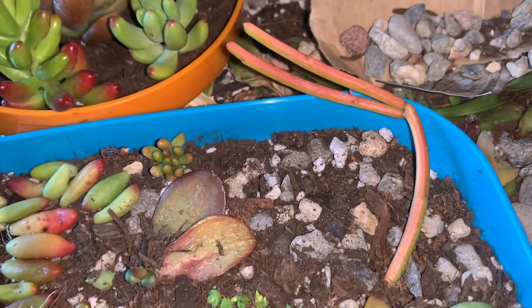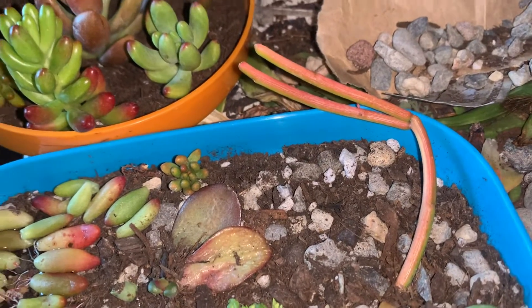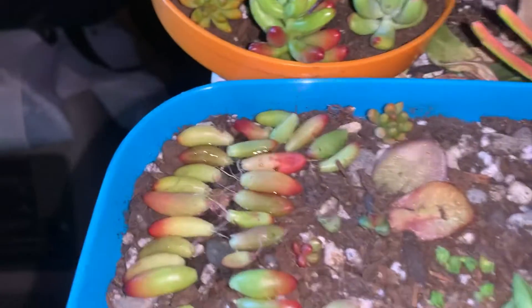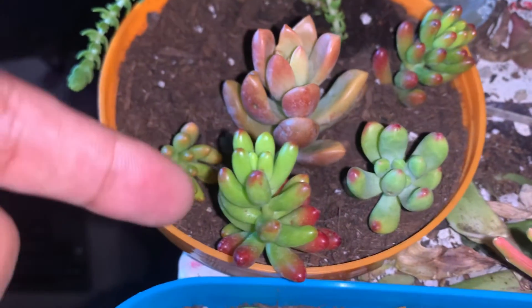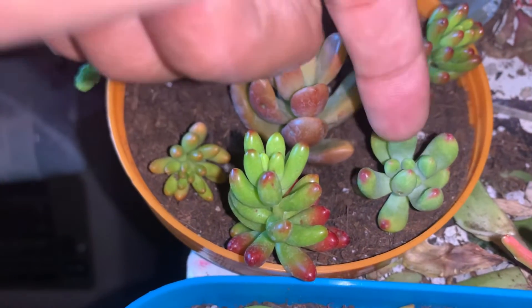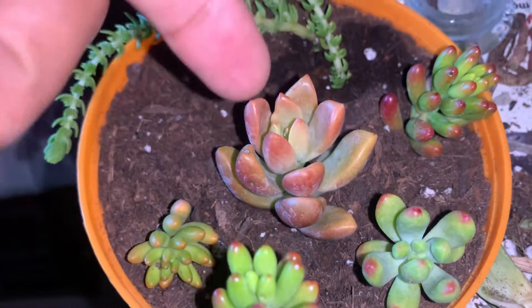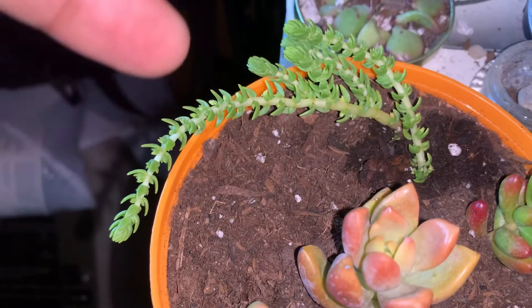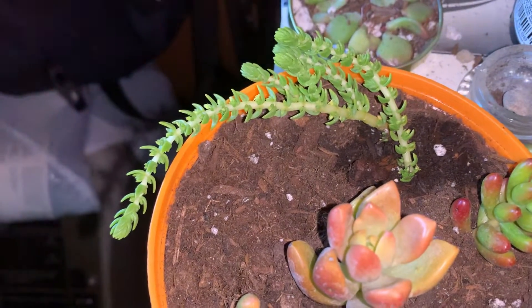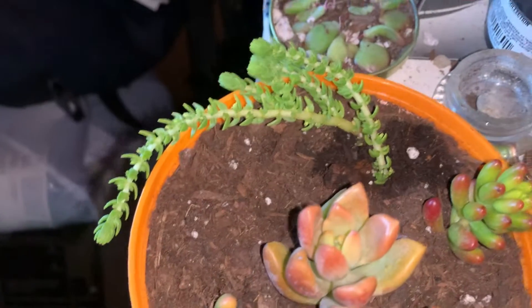Right here we have a euphorbia — I think they call this stick cactus or sticks on fire, something like that. Over here we have some more sedum ruba tinctum, and I think this is a sedum pachyphyllum. This one I don't know what it is, so please tell me. Then we have some watch chain succulent — somebody tell me what the name of that one is.